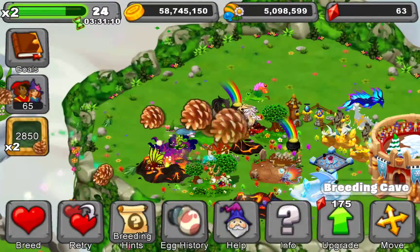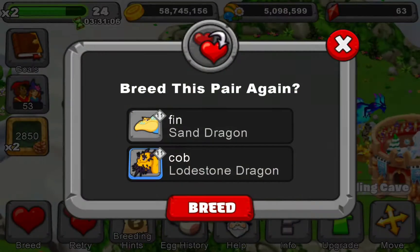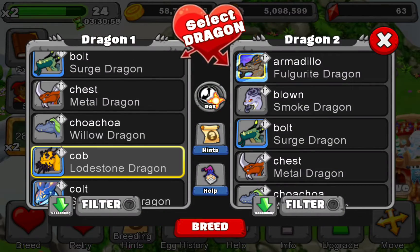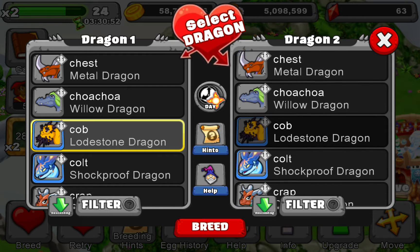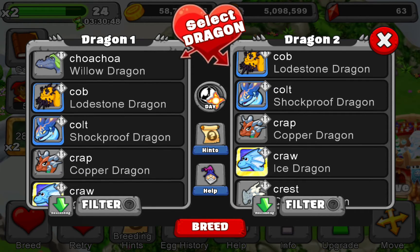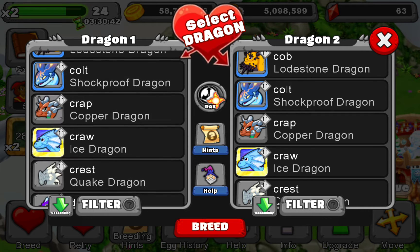Now we're going to be breeding Lodestone and Sand — wait a minute. Alright, Lodestone and Mountain — I don't have Mountain. Actually, you know what, just breed Lightning and Air. We don't have Lightning, so we cannot breed that with just an Air Dragon.